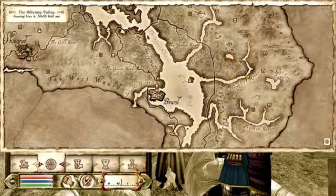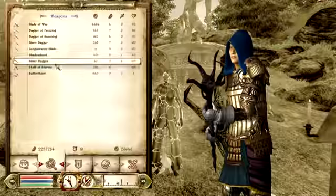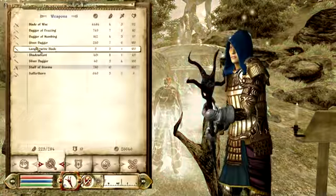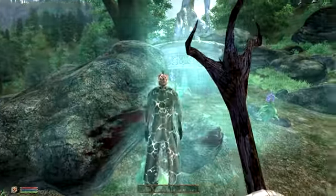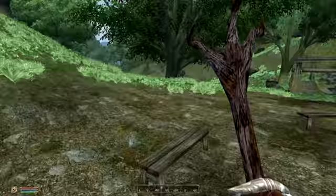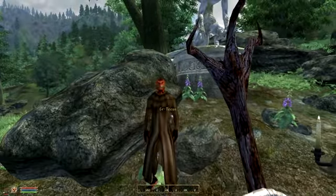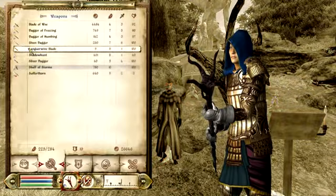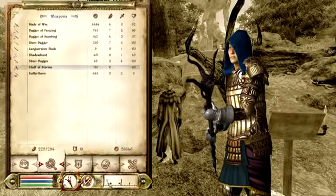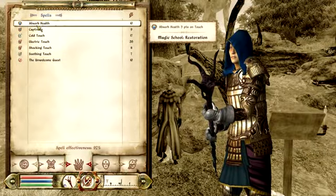And you can use a sword, you can use a staff, you can use a blade — well, I guess a sword and a blade are the same thing. But yeah, this is pretty much all you got to do. Just sit here and pound on these guys and level up your skills very fast. I can also use mysticism on them to get up your mysticism, I guess.